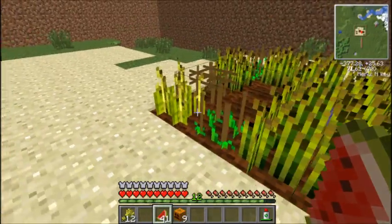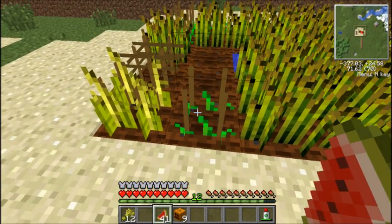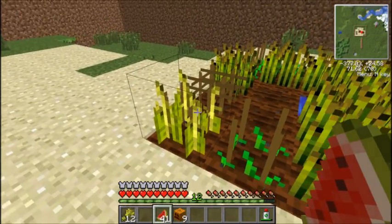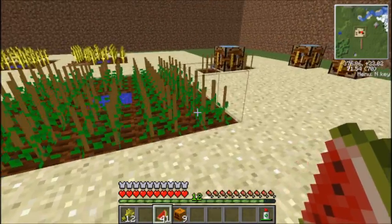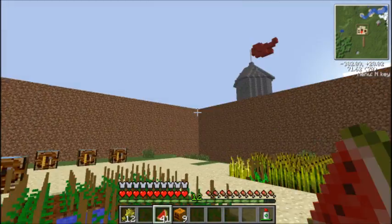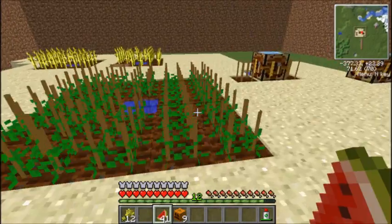This whole crossbreeding thing — basically when you put a crossbreeder down like this, it will eventually start growing something. This is obviously going to be a crossbreed between wheat and melons. It can come up with loads of different things — you can farm ink sacks and new plants, all sorts of things. As I said, I'm no expert, but I do know you can farm ink sacks and a lot of other cool stuff, so you just have to play around with that.